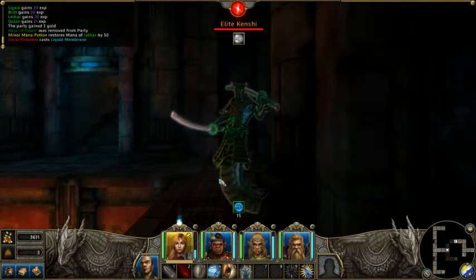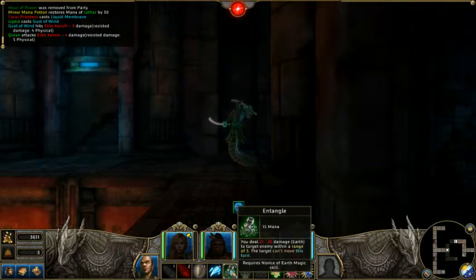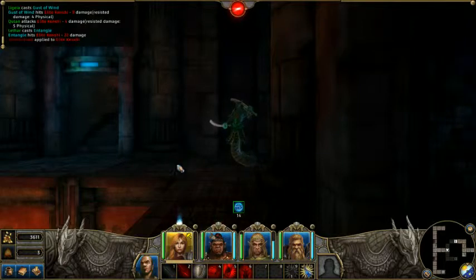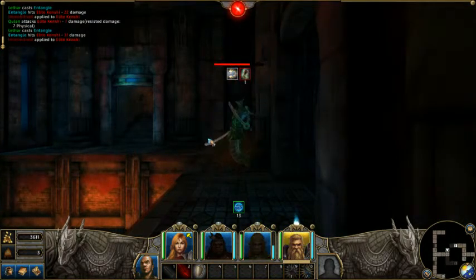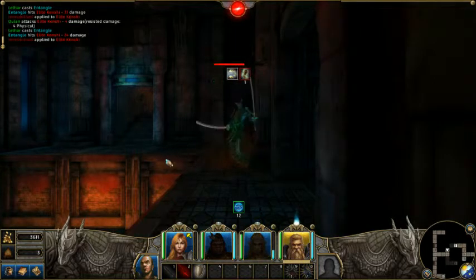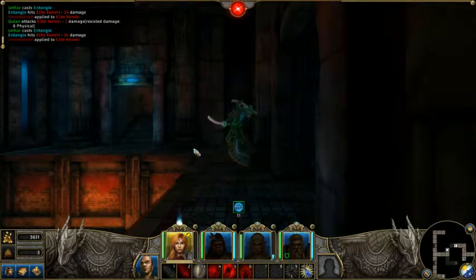I'm gonna knock you back. Shoot you with an arrow. Oh, I should have attacked you first and knocked you back. I'm gonna entangle you and you can defend. You have 46 mana. I'm gonna back up, shoot you, entangle you, defend. I'm gonna keep entangling until I'm out of mana, which is gonna happen pretty soon. This way I can get some extra damage dealt to him before he gets too close.